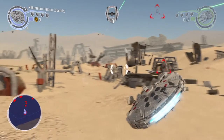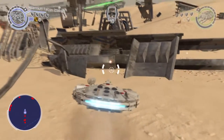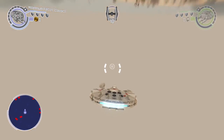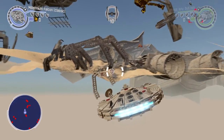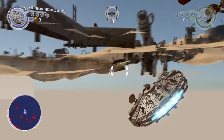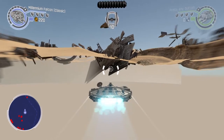When you spawn in on Jakku, quickly just look down and you should see a pile of rubble. Just drive into it and use your booster to help you get under the map. Now you are under the map, free to explore any and everything you wish, or at least up to the return barrier.